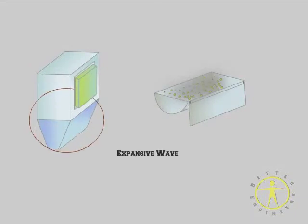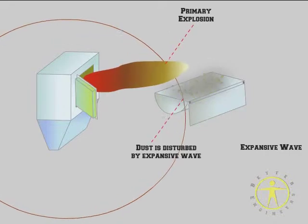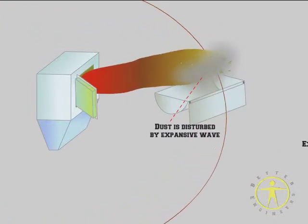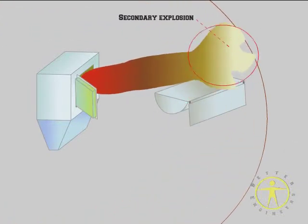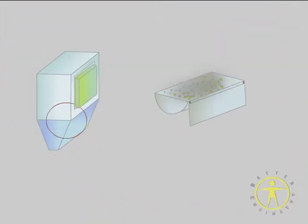A primary explosion takes place inside a process vessel and propagates away from the ignition source. The expansive wave will disturb any dust accumulation nearby, creating a dust cloud as it can be seen on the screen.